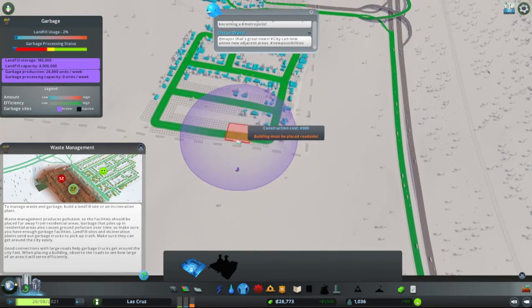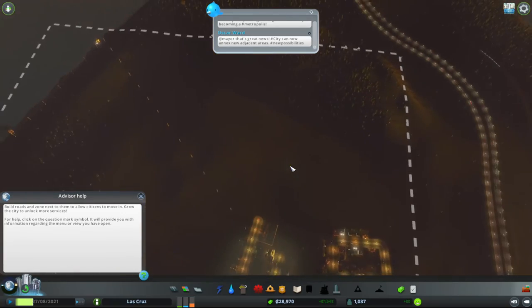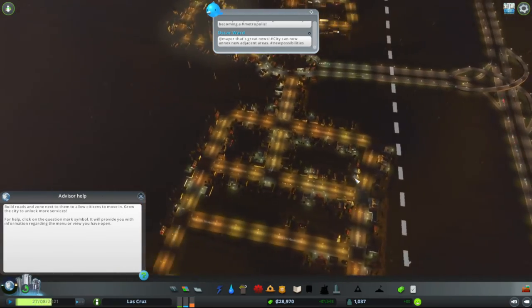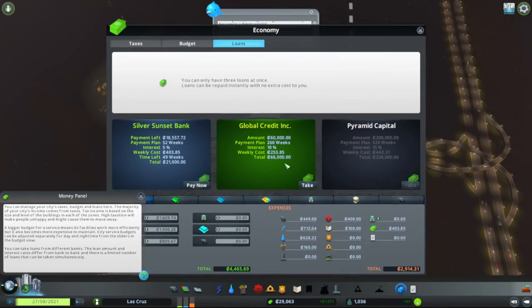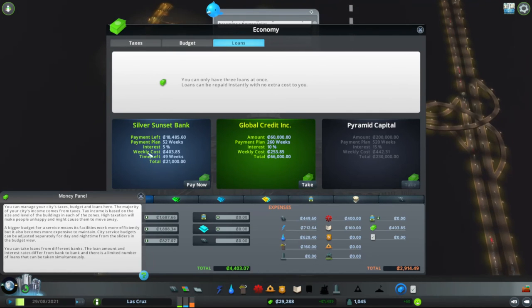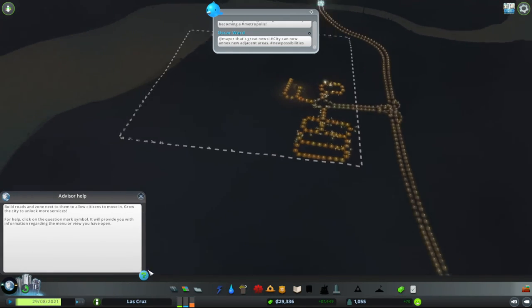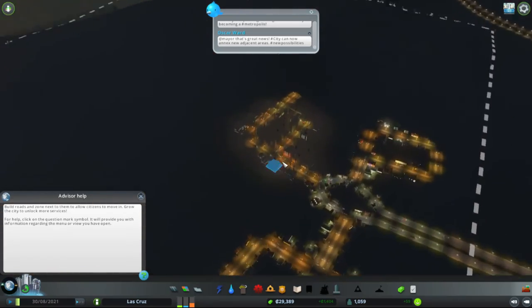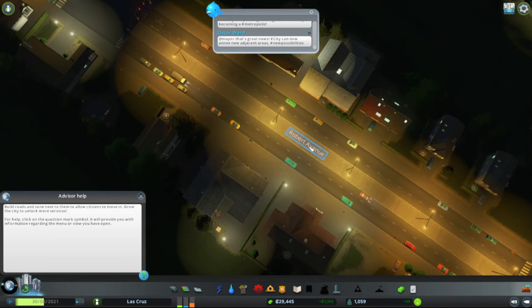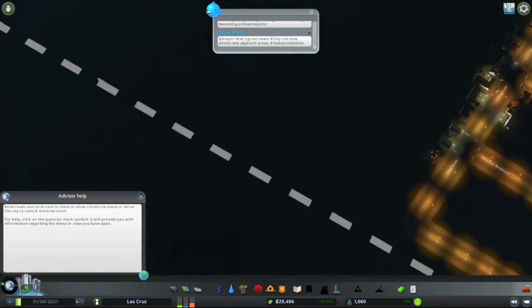I think I'm probably gonna leave this video here. We got a thousand population — this is really good, we're doing well on our first town. And this one gives me sixty thousand, wow! Anyway, I hope you guys enjoyed this video. If you liked it, give it a thumbs up. Comment down below what the city name should be — I just named it Las Cruz for now. I think we should name it something like EM City or something. Thank you for watching, see ya!